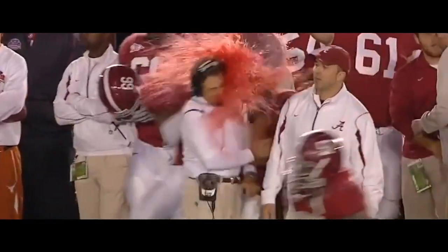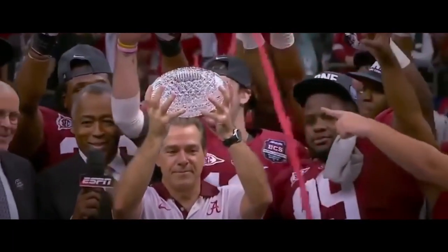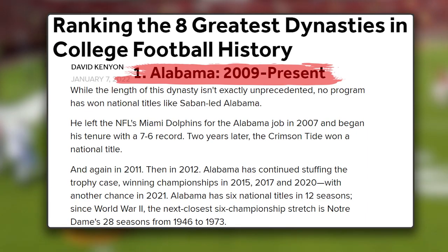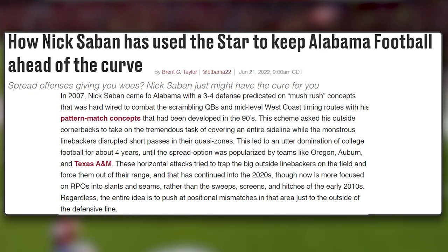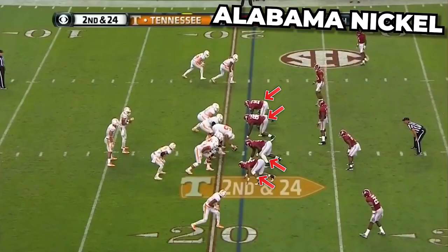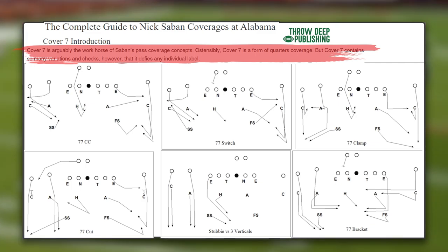Our match coverage game plan is all inspired by the GOAT Nick Saban and his legendary run at Alabama, where he led the Tide to become the greatest dynasty in college football history. Over the past seven to eight seasons, the Tide have evolved into a four-down lineman-based defense with a nickelback on the field that Saban refers to as his star position. Then the Tide run an insanely advanced match coverage scheme that Saban refers to as his cover seven defenses.